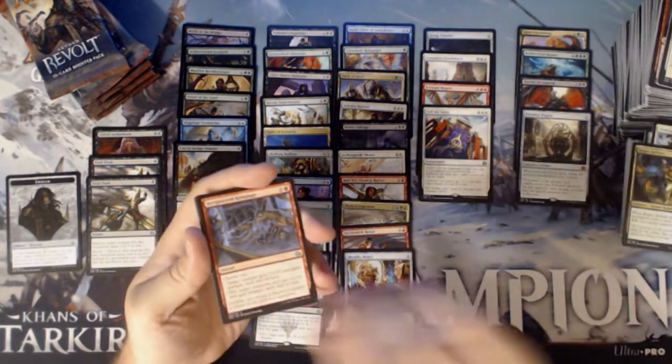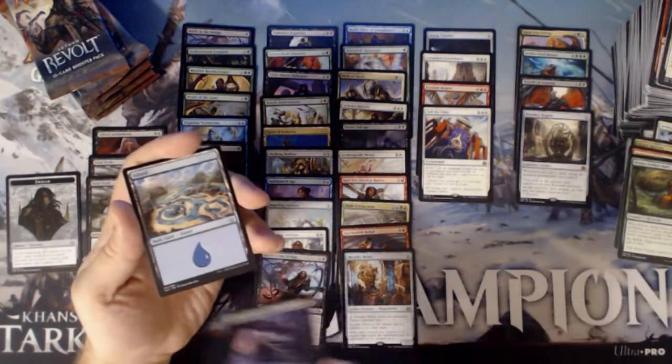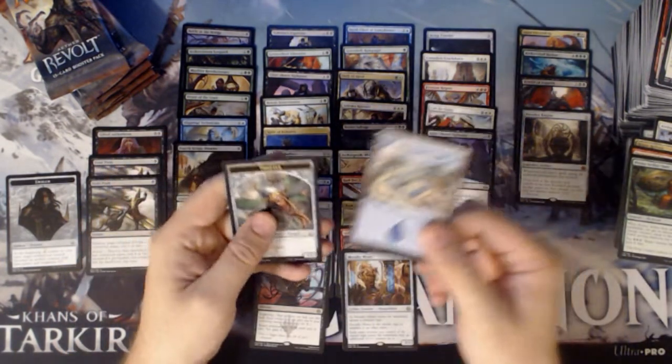I have a Rogue Refiner, Invigorated Rampage, and a Pima Aether Seed, and a second Glint-Sleeve Siphoner, Island, and a Thopter token.